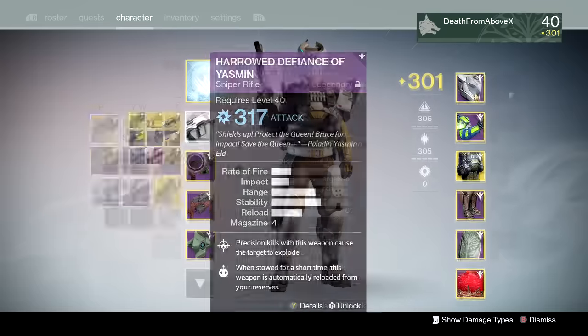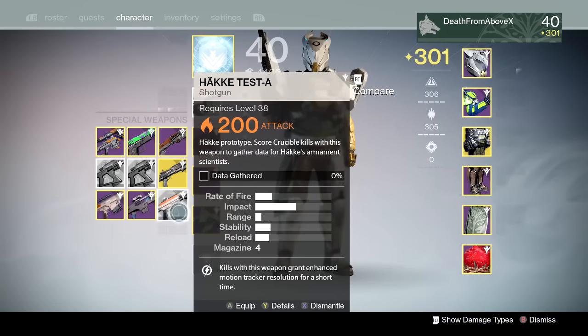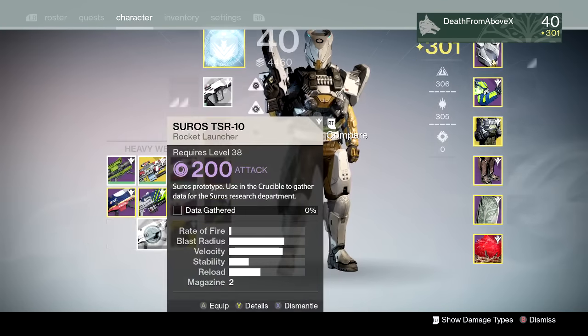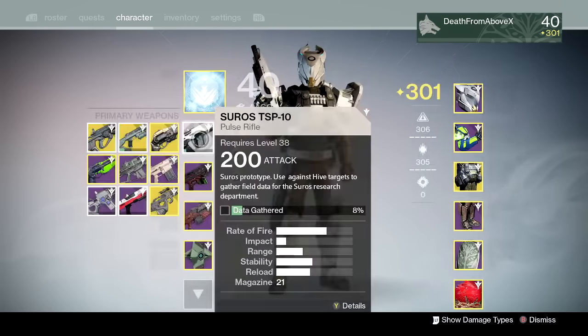Everything else this week is crucible-related. We have another FR-1 that's crucible-related — you've got to get 10 kills. Same with the shotgun, you've got to get 10 kills. And then the rocket launcher, the bane of my field test existence — this stupid crucible rocket launcher takes you forever. You've got to get 10 kills with that. So there's the field test weapons.